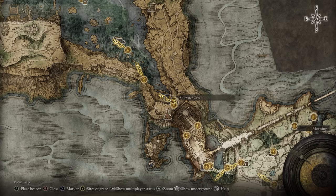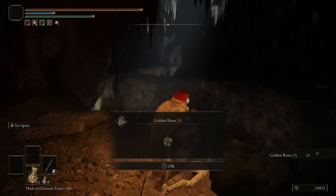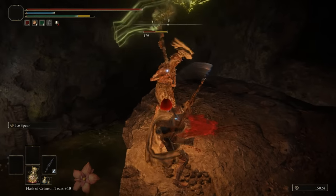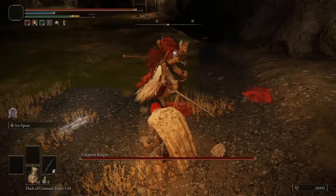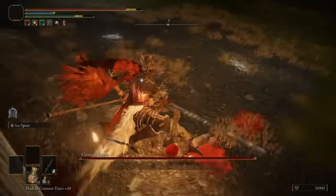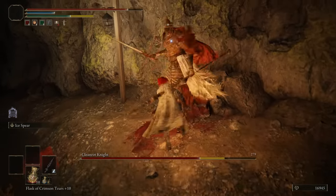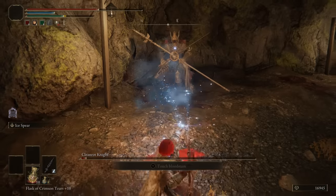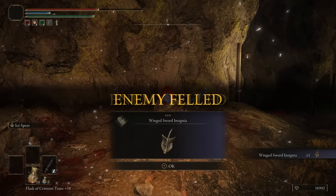The Stillwater Cave is in Liurnia of the Lakes and is another poison swamp cave, but I prefer how it's done here — you enter on a cliffside above the poison water, giving you a chance to avoid it if you play well. The boss is a Cleanrot Knight. Your reward is the Winged Sword Insignia, and interestingly the boss gains the effect of this talisman — it's almost as if the boss is using the talisman it then drops for you. Pretty fun fight. 6.5 out of 10.